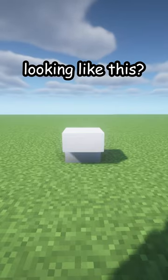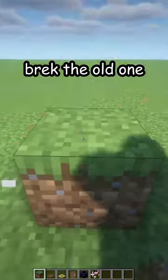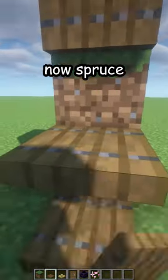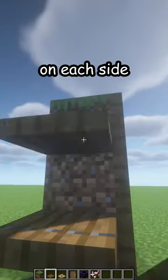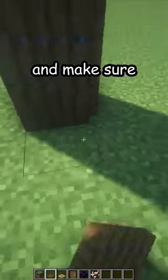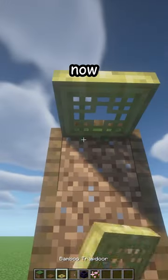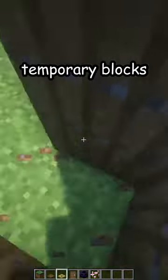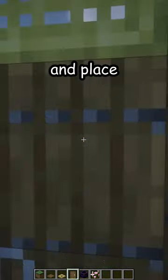Is your toilet looking like this? Let me fix that. First, break the deal — place three temporary blocks, now spruce trap doors, three on each side except the front, and make sure to close them. Another one on top, now a bamboo trap door, and close it up. Break the temporary blocks, go on the inside, and place a door.